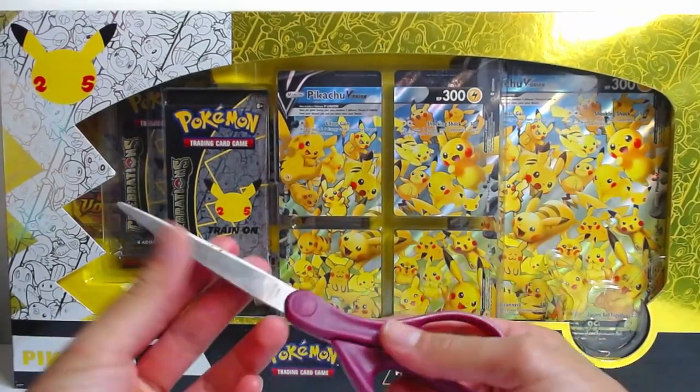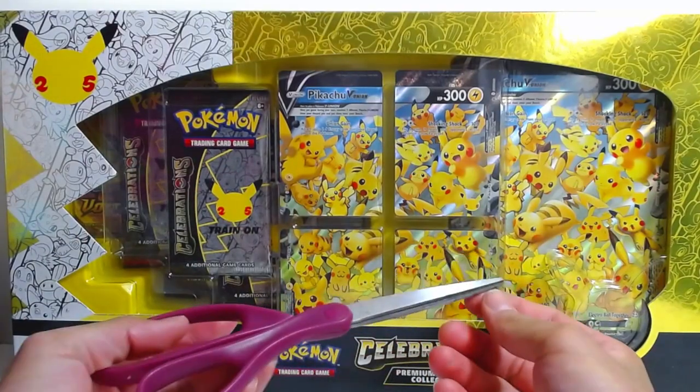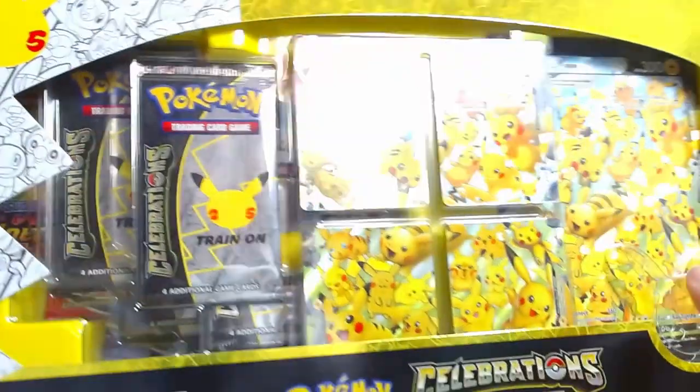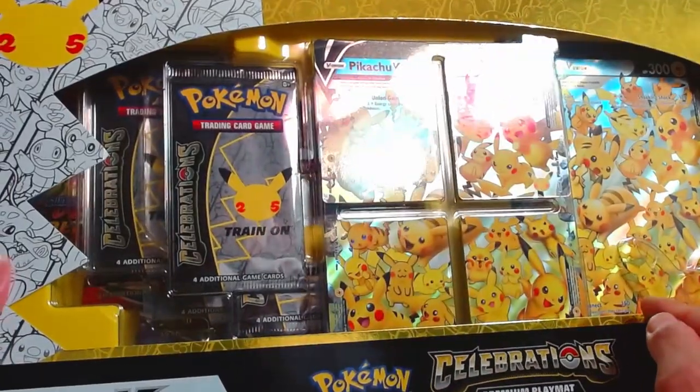What is up my Machampion squad, Machampion gang. Welcome back to our corner of the interwebs. Today I have here our premium playmat collection Pikachu V Union box. There is a big difference between this one that has the playmat and the one that was online that doesn't have the playmat.